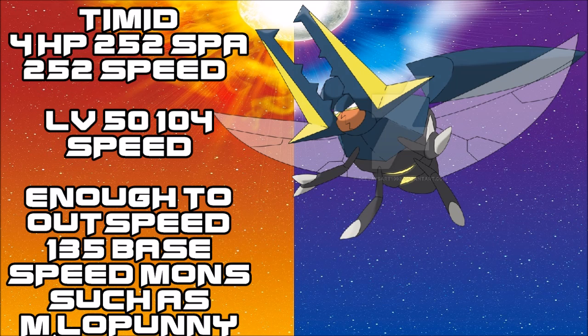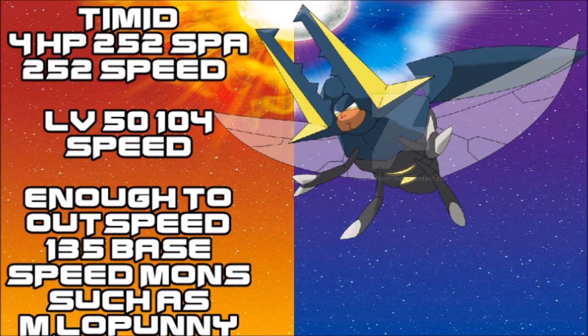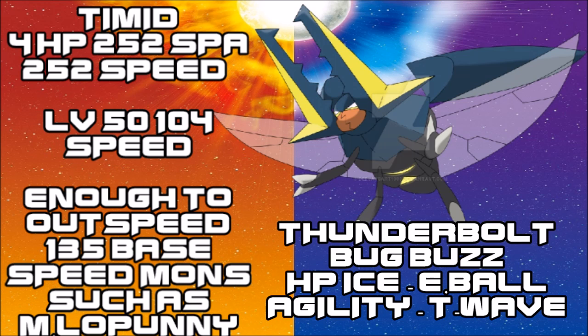The reason you want full Speed is that if you use Thunder Wave or Agility — remember Thunder Wave works differently this generation, only reducing Speed by 50% instead of 75% — you'll have enough Speed to beat base 130 Pokémon like unevolved Mega Aerodactyl or Mega Beedrill. Moveset: Thunderbolt and Bug Buzz for STAB, then either Hidden Power Ice or Energy Ball to deal with Steel types.